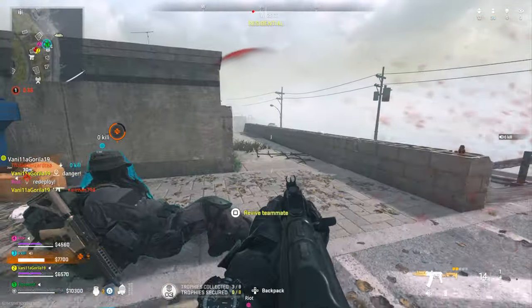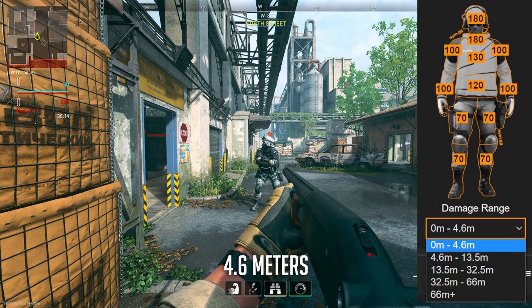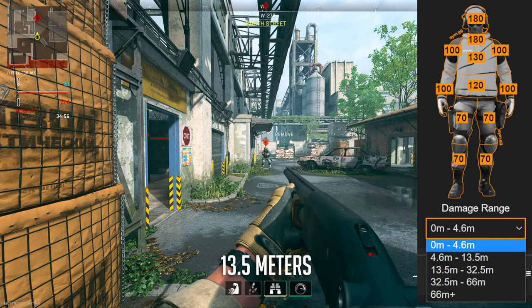Out to about 4.6 meters, you can get basically one headshot and any body shot and you will two-shot kill someone. Or you can do two chest shots, or one stomach shot and one chest shot — that will kill in two shots. But out past 4.6 out to about 13.5 meters, as long as you hit one headshot and one body shot you're pretty much good to go. Then out past 13 out to about 32 meters...